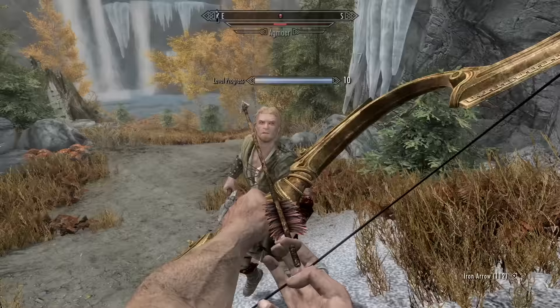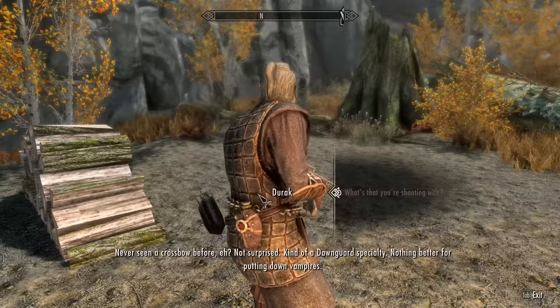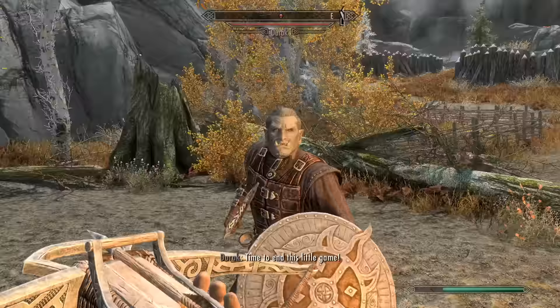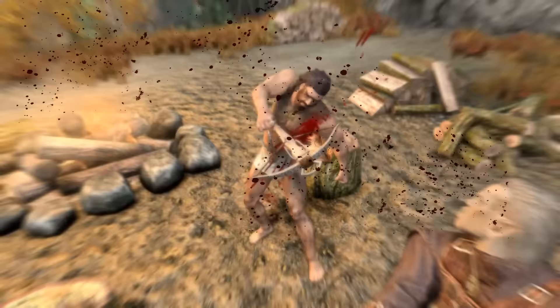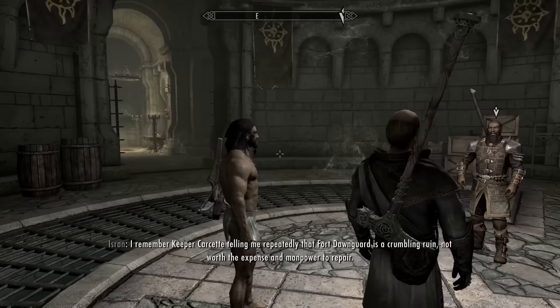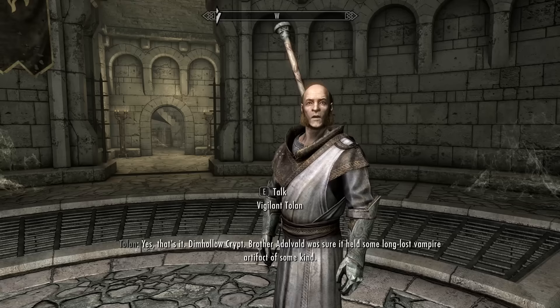I put a few arrows in him, reunited with an old friend, got a crossbow from Derek, accidentally hit him in the back of the head with it, took my punishment like a man without any clothes, and arrived at Fort Dawnguard. Isran was in the middle of a conversation when I waltzed through the door. He said there used to be more members of the Dawnguard but they're not around anymore. His acquaintance told me about Dim Hollow Crypt, and with one of 5 main quests down, I was already 20% of the way through the story.